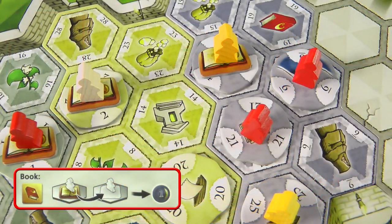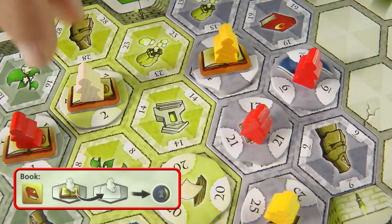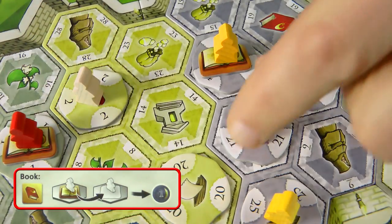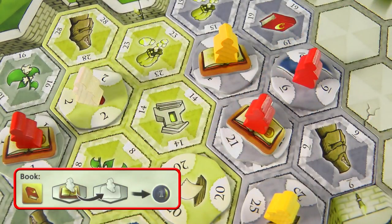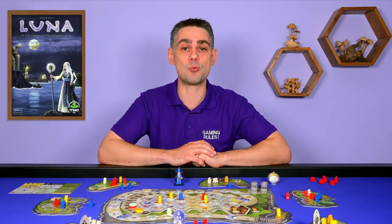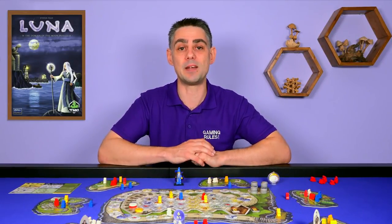The Book action requires you to spend a Book of Wisdom favor token to move a Book of Wisdom in the Temple from under another player's Novice and place it underneath one of your own Novices that currently doesn't have a book. This gains you 1 influence point, but more importantly your Novice is now protected from displacement when other people sanctify their Novices into the Temple. In the 2 player game the first player to use a Book token in each round scores 2 influence points instead of 1.